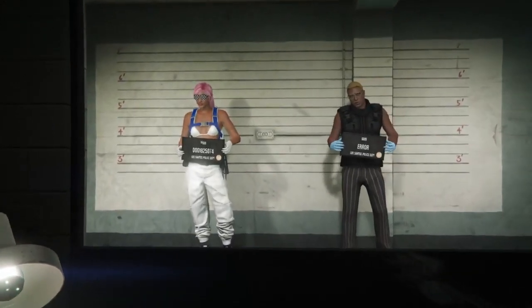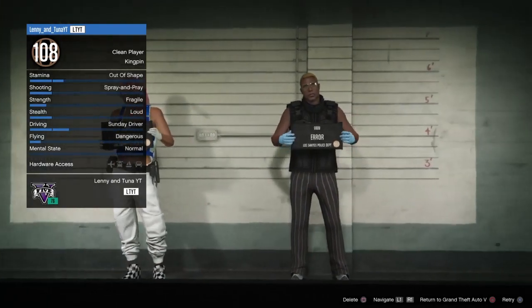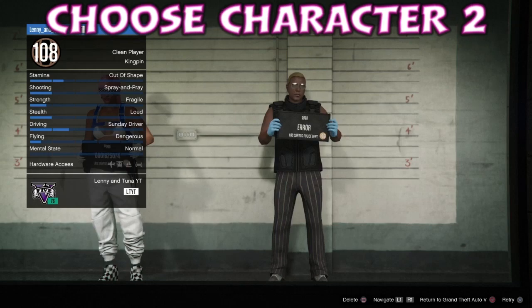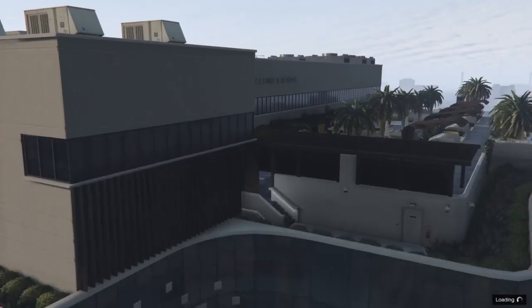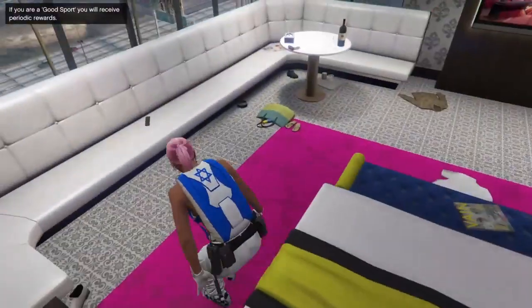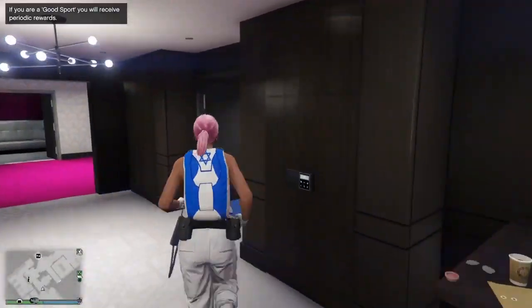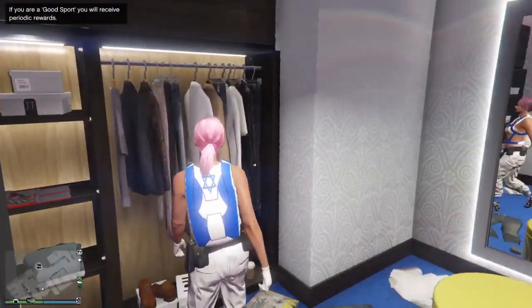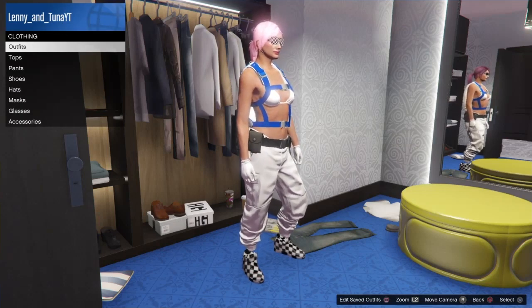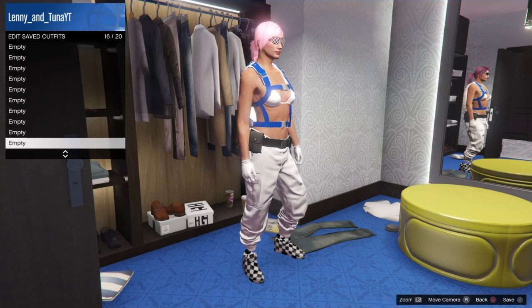So once we've loaded into this screen here, we're just going to go across and see that our character says error on his little sign, and we're going to choose this character. Once we've loaded in, we're going to go across to our outfits. As you can see, we're going to save the outfit we're wearing — so same system, the one outfit that we have is the one we get to save. Always make sure you save that special outfit.